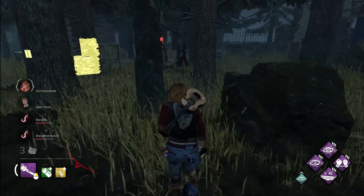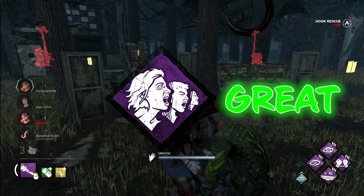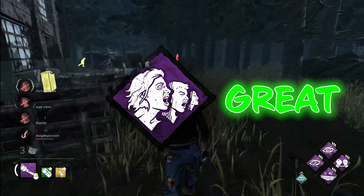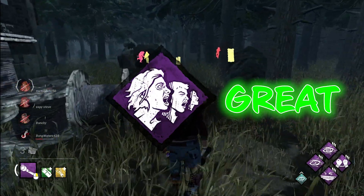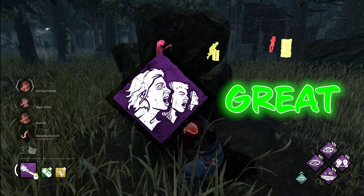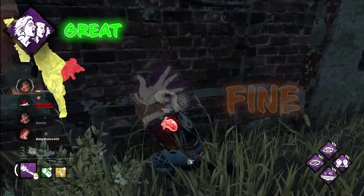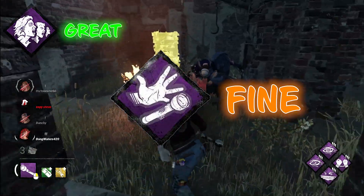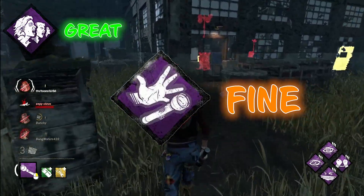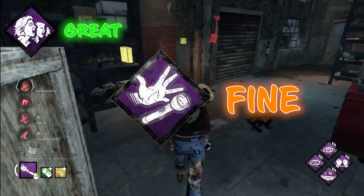Here are some much better anti-flashlight perks, starting with Infectious Fright. When you down a survivor, every other survivor in your terror radius will scream. So if you down a survivor and no one screams, you know no one is around for the flashlight save. And if someone does scream, you know to be a little more careful when picking up. Then there's Franklin's Demise, which makes a survivor drop an item when you hit them with a basic attack — it's a lot better than Lightborn since it works on any item: medkits, toolboxes, whatever.